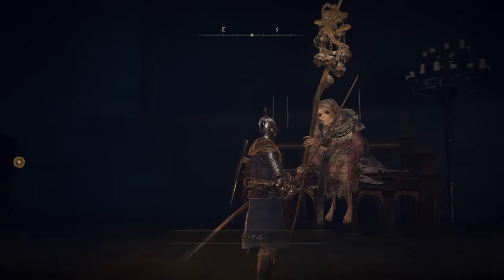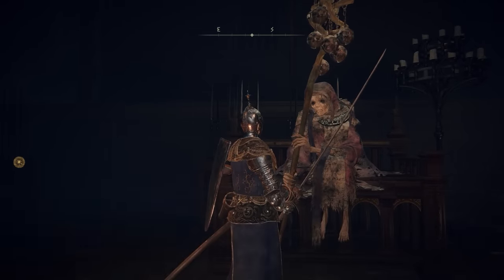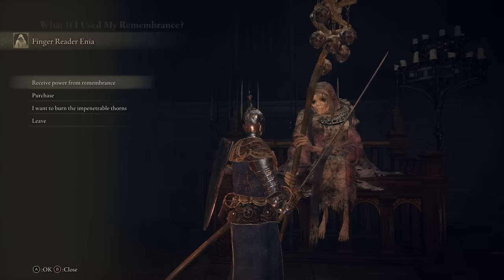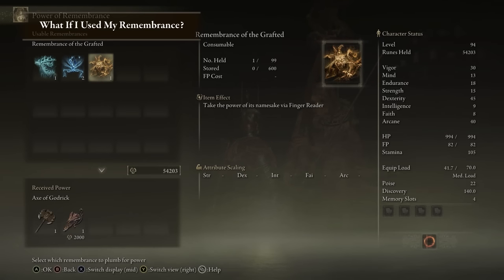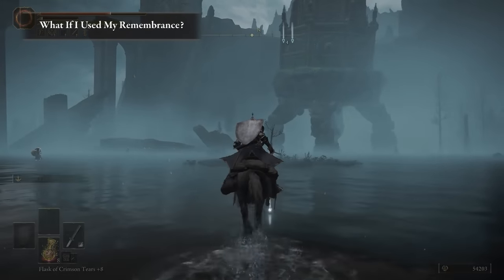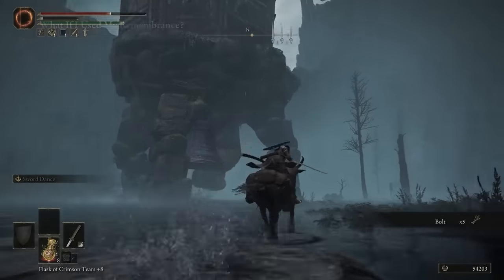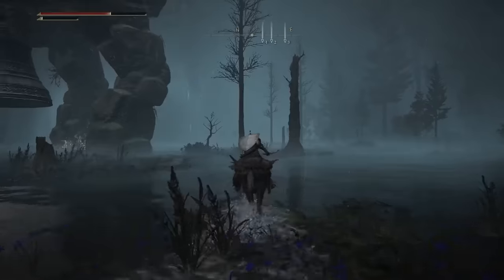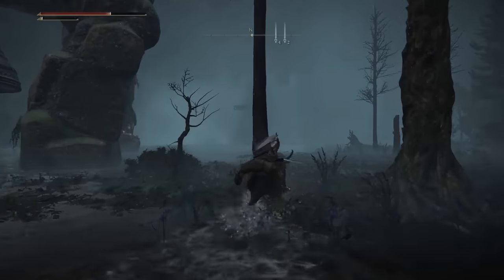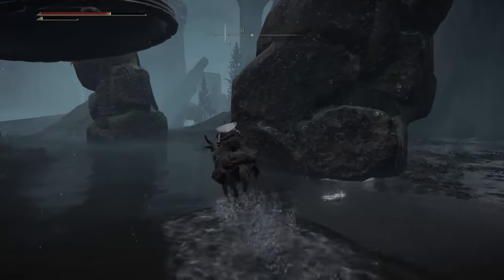Once you've done the duplication, you can now return to Aenia at Roundtable Hold to collect both unique weapons. Of course, if you did use a Remembrance on runes accidentally and you still want both weapons, you could travel to another walking mausoleum and duplicate it again. Our recommendation is that you just don't use these for runes unless you're absolutely sure you don't want either weapon, because there's a chance that neither weapon will work for the build or class that you've chosen.